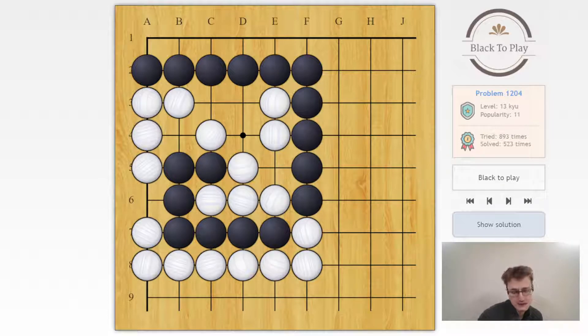Here we have a situation where, since we only have two liberties — a6 and b4 — we know that every move has to be atari. There will be no use playing a move like d3, because white will simply play either a6 or b4 and kill us on the next move. So to stay ahead, we need to make every move atari on some chain that is surrounding the group.